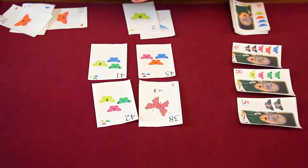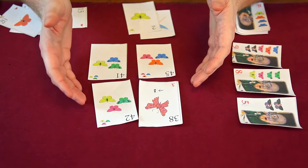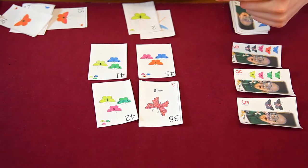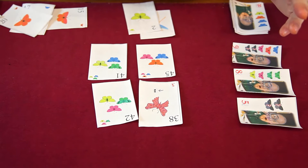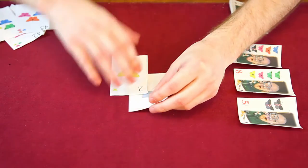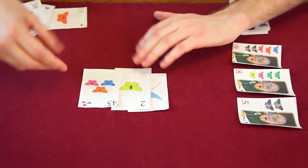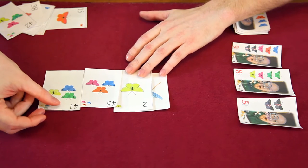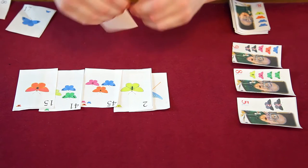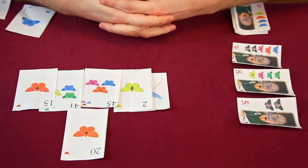If there's a tie at the end, it first goes to whoever has the most butterflies remaining in their net or jar. If still tied, it goes to the number of butterflies on the cards in your hand. The person with the most butterflies in their net and then in their hand is the tiebreaker.